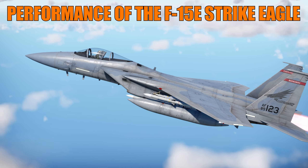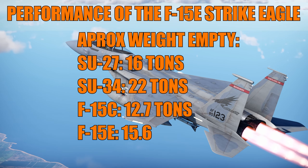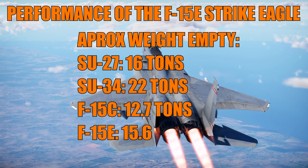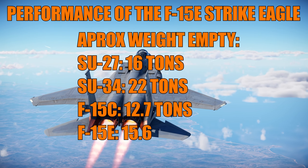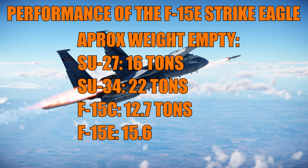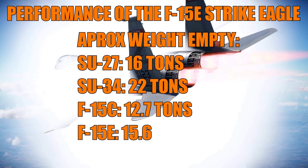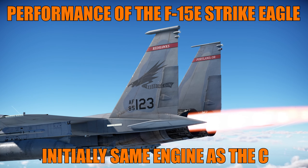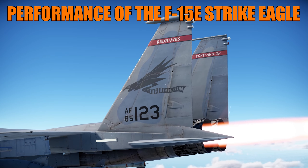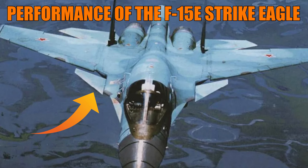The F-15E has around 15.6 tons empty weight — roughly the same as the SU-27 and about three tons heavier than the F-15C. By contrast, the SU-34 weighs more than 22 tons empty. So while the F-15E is heavier than the F-15C, the gap is not nearly as large as between the SU-27 and SU-34. Initial batches had the same engine as the C model, but later models received power compensation to offset the extra weight, though without aerodynamic upgrades like the canards on the SU-34 — overall slightly worse than the C but not by far.